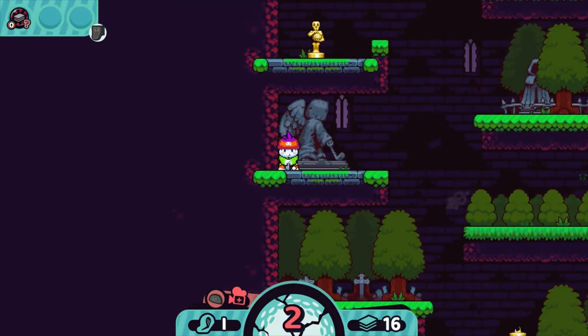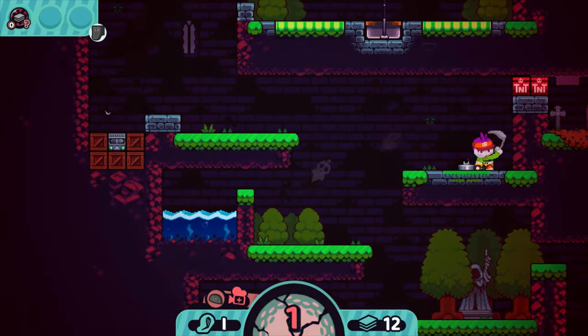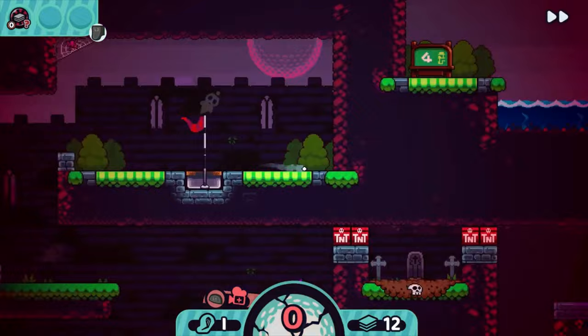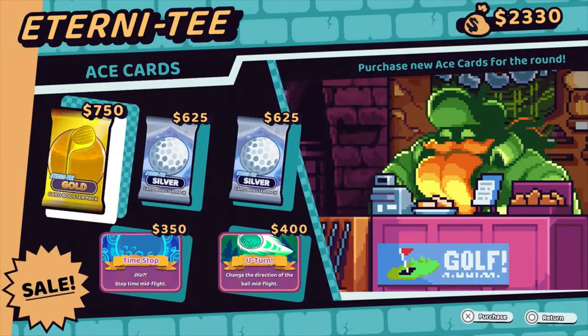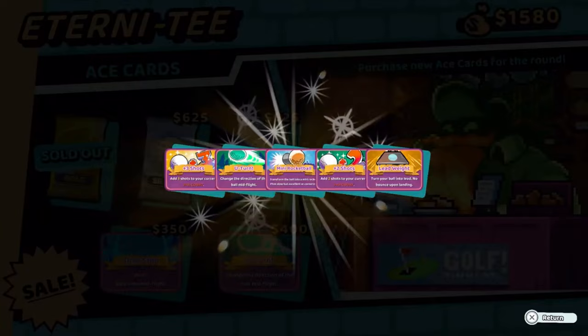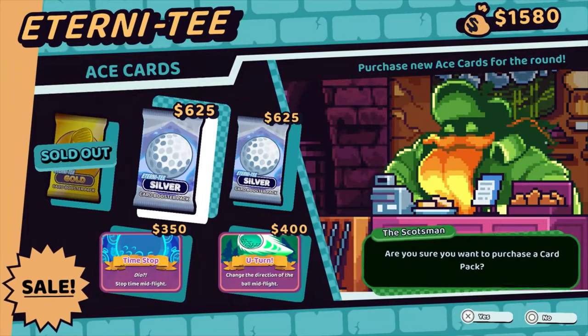Even if it does seem really hard at first, I'm pretty sure that you will find yourself improving with each run just naturally as you go if you just give it a chance, and I do implore you to do so. Cursed to Golf is available on PlayStation, Xbox, Switch and PC with a standard price of £16.99, but if you have PlayStation Plus Premium then at the moment you can play it yourself as part of that. Give it a try.